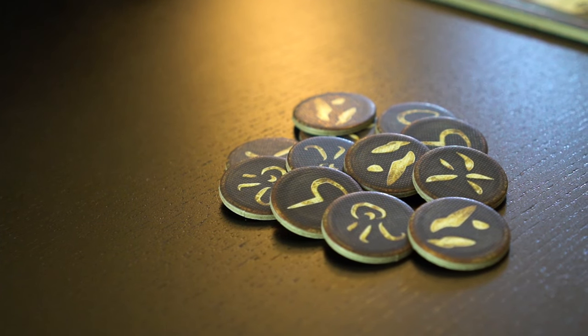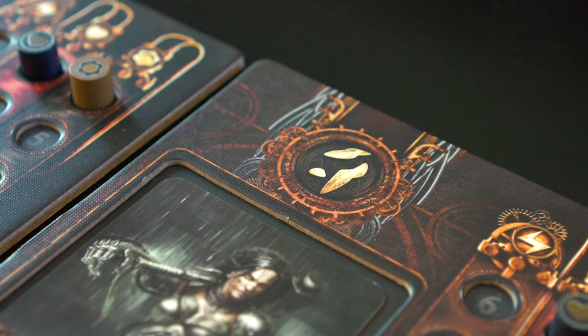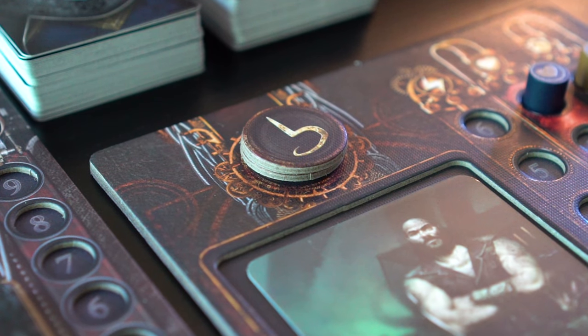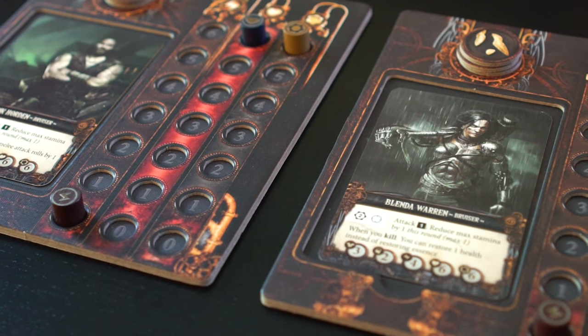Next, we'll take a look at these explorer markers, of which there are four symbols. Each explorer board is marked above the explorer space with one of these symbols. We'll stack the corresponding explorer markers on top of the symbol for each player board. Our player boards are now entirely ready for the chaos to begin.